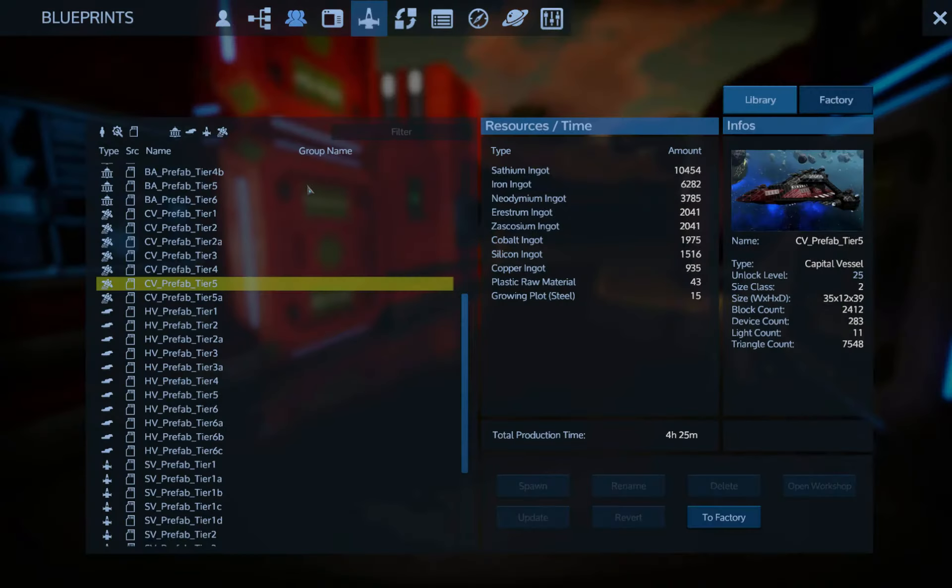Because if I'm looking at these, this is the one I want to build. I haven't ever built it, but it looks pretty heavy-duty. And if I can see here, the satium ingots way outweigh the iron. That tells me that this is indeed a combat steel-based ship.